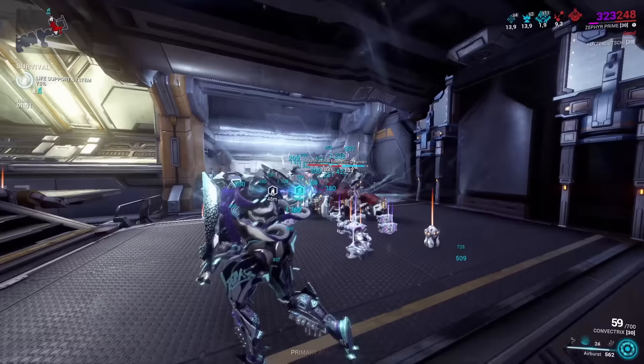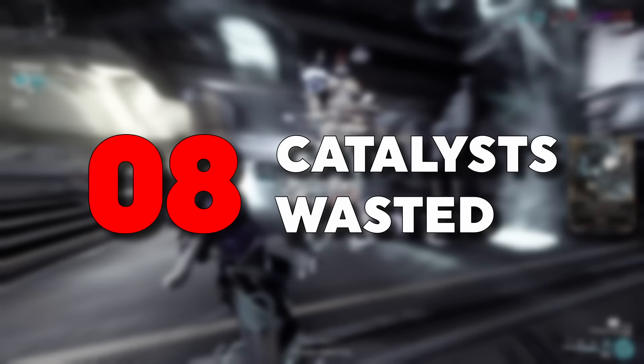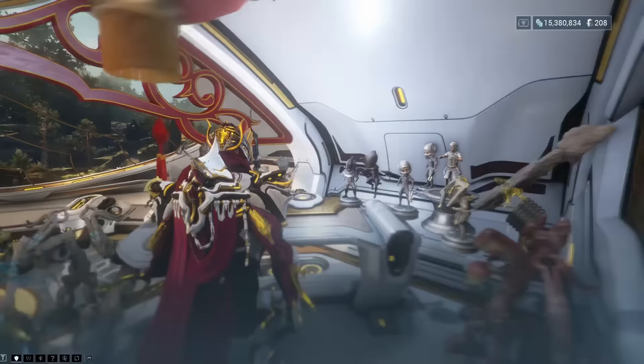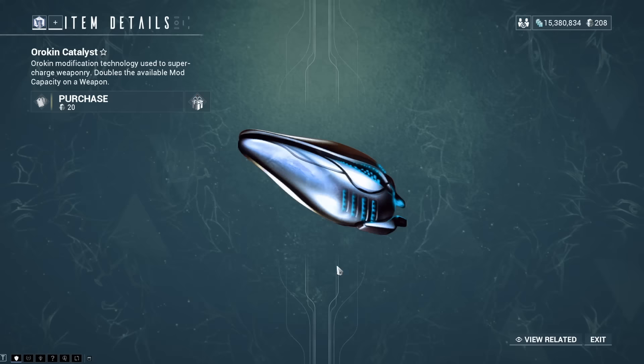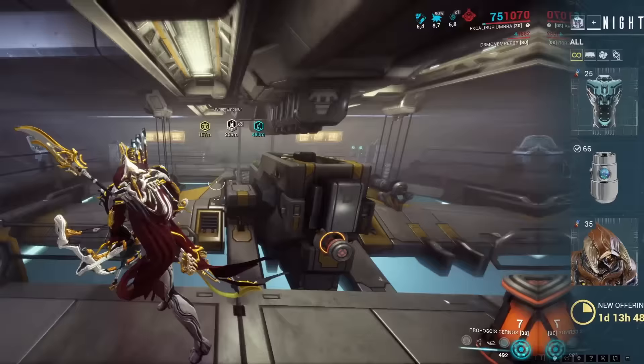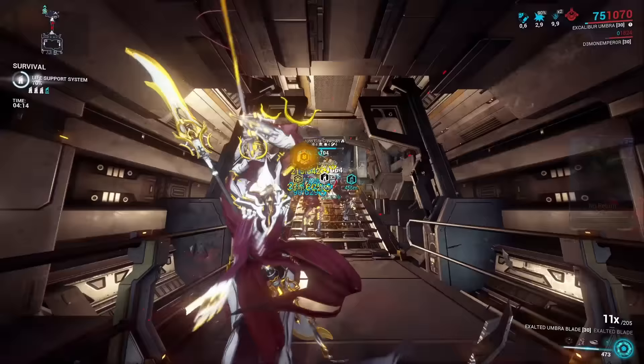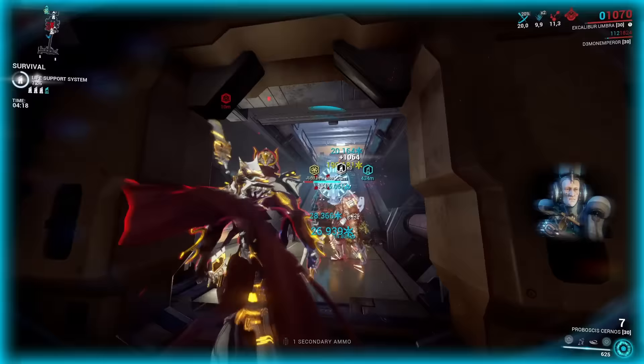Remember the item called Orokin Catalyst? This is a crucial item you will always be in need of because you can equip it to a weapon to double the weapon's mod capacity, opening up way more possibilities to make the weapon stronger. The problem with Orokin Catalysts is they are pretty much just a premium item with only very few exceptions where you can actually farm them without spending money — the Nightwave being one of them. So since they are such a rare find, you want to make sure not to put them onto weapons that are really not good. Only use them on weapons that can carry you further into the game.